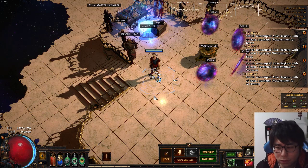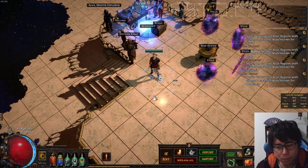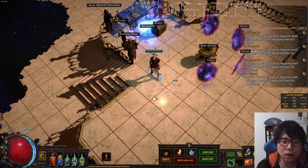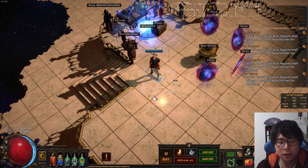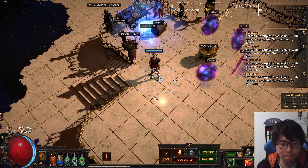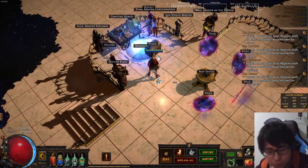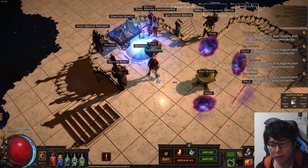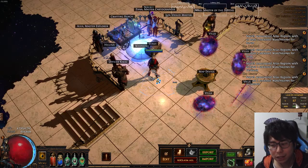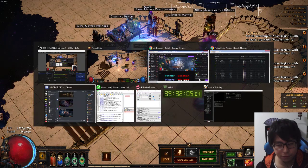If you want to use Archmage, you'd better farm Blood Aqueduct for a Humility card to get Tabula Rasa, a six-link. It is perhaps essential for this build — I'm playing on five-link by the way. Today I reached rank 87, Hyalophan class rank five.